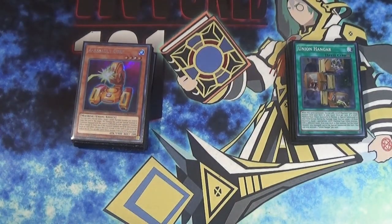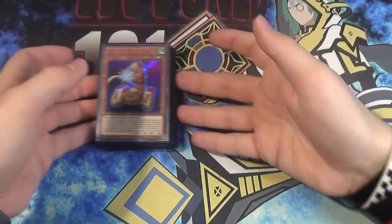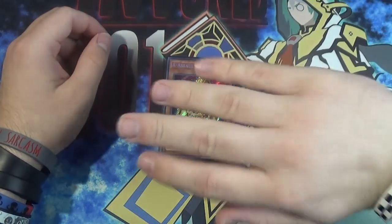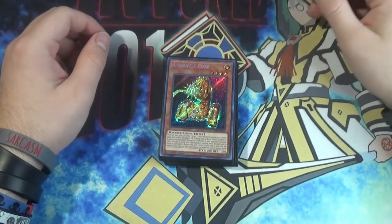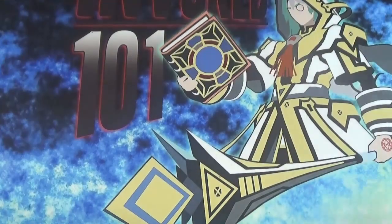We're going to set the extra deck, the spells and traps off to the side. Right before we get into the monsters — down in the description there's a link to our Patreon, our Teespring, our Ko-fi, our Cash App, and our Discord. So if you feel like checking out any of those links and supporting the channel in any way, that's how to do it. With that said, let's start.